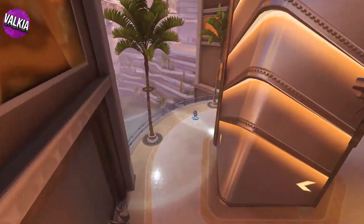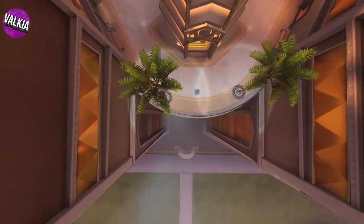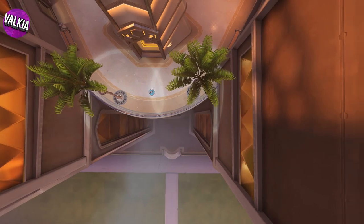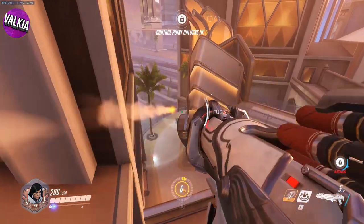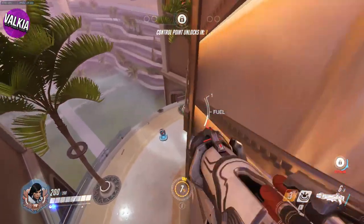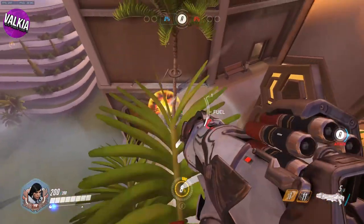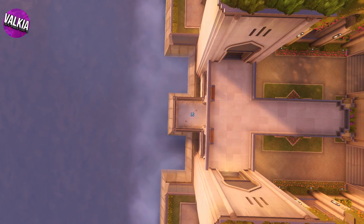A lot of the first fights on the City Center stage happen by the jump pad — probably because everybody loves to fight for the high ground — but that's also right next to the edge of another drop. Making sure you break down the barriers first, you can also concussive blast people off this edge too.